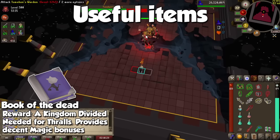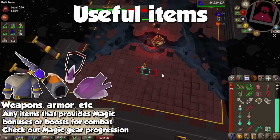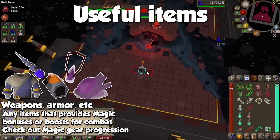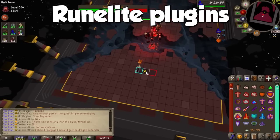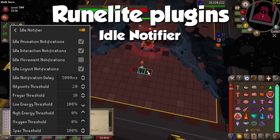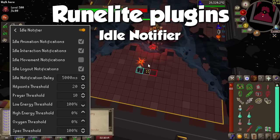Since magic can also be trained through combat, every other useful magic item falls in the category of weapons, armor, or boosts, so for the sake of not making this video 40 minutes long, that will be it for items. When it comes to RuneLite plugins, most of the methods I will show you involve AFK, so just like fletching and cooking, the only one I really recommend is Idle Notifier. This will let you know when your character is not doing certain actions, so you can play as efficiently as possible.